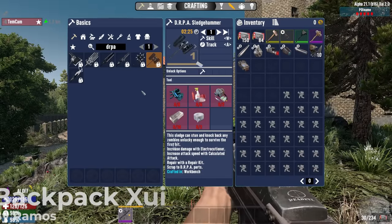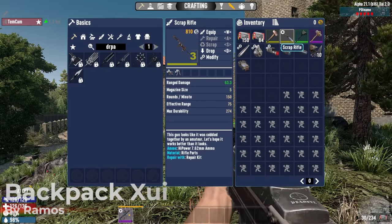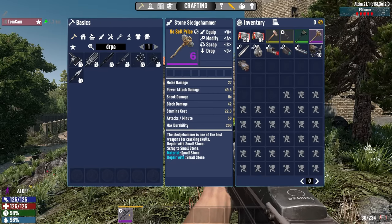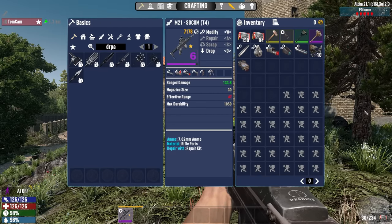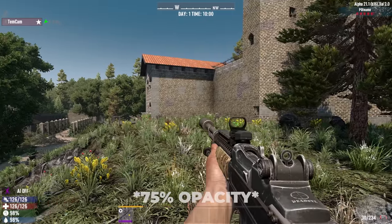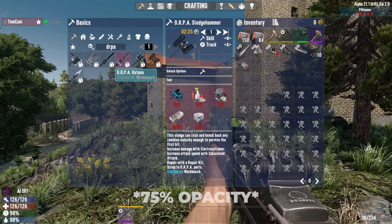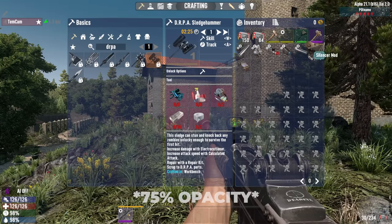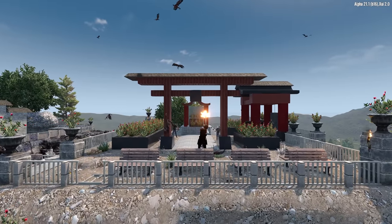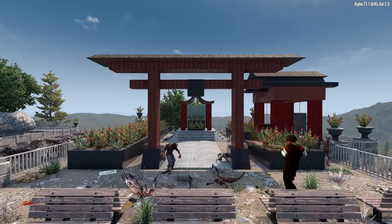Next up is a brand new UI mod. This one reminds me a lot of both SMX UI and the Undead Legacy UI. It looks very clean and organized and it's something I could definitely get used to. So while you're waiting for the updated vanilla UI that's coming out in a future update, why not check out this one? It's called Backpack X UI and it's made by Ramos. I have all of these mods installed and active at the same time and I haven't observed any problems yet.